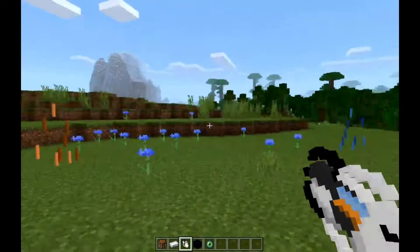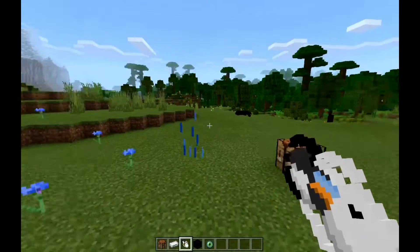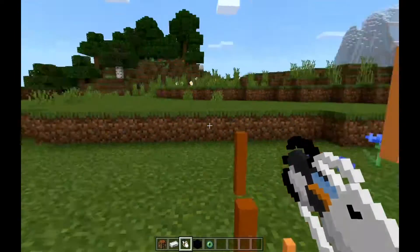There you go — an orange portal and a blue portal. Then you can go here.